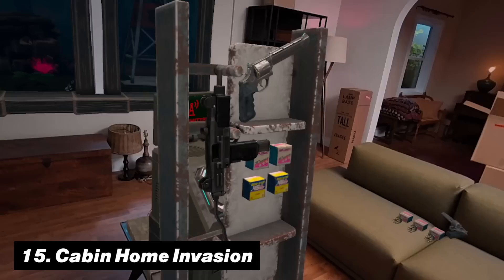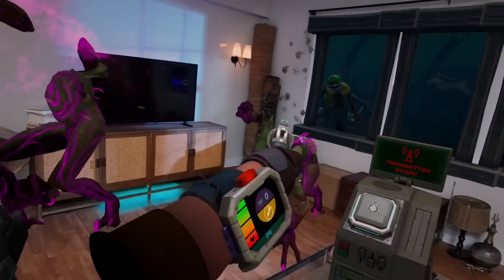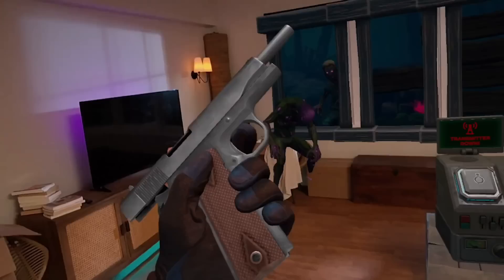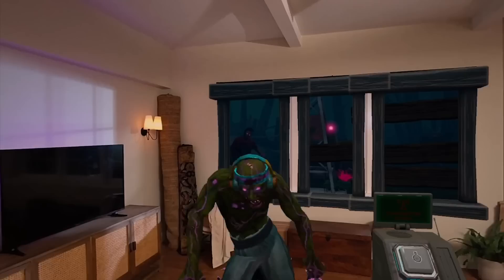Number 15 is Drop Dead: The Cabin Home Invasion — another great wave-shooting zombie game that is arguably more interesting and fun than the base game itself. Besides turning your room into a battleground, it makes you feel like you're placed in a dark forest cabin, since you can look through your window as zombies approach to attack. Just make sure you don't punch any holes in the wall when you're actively immersed in the game.